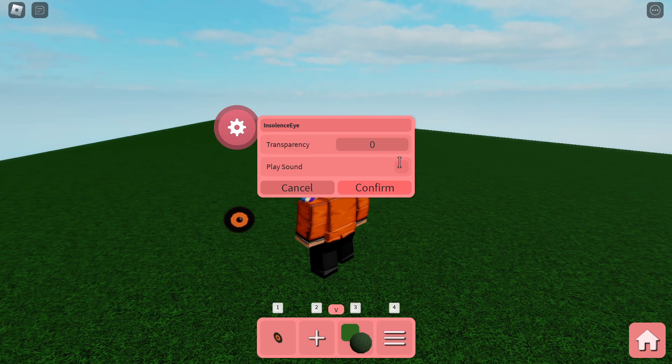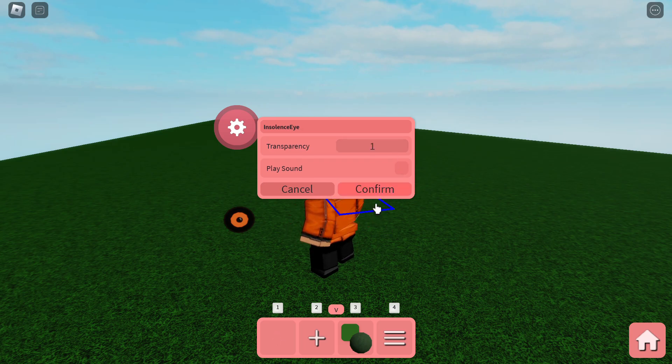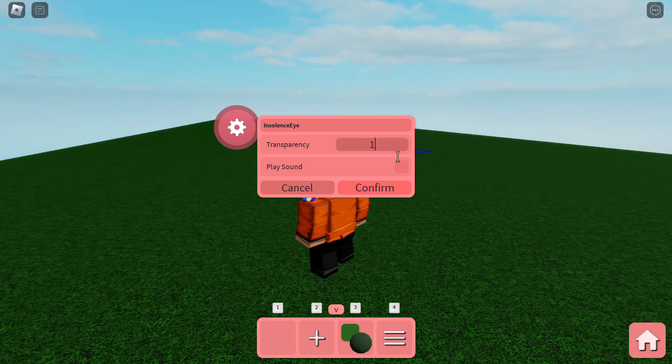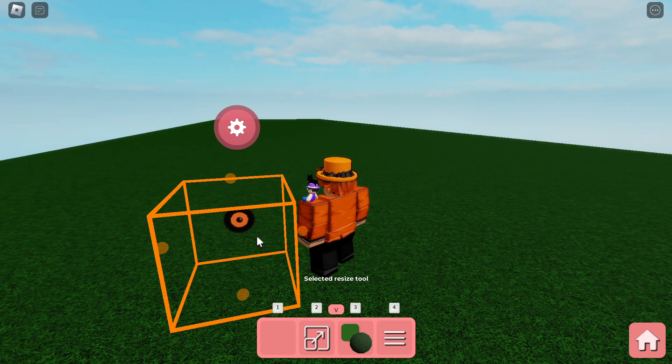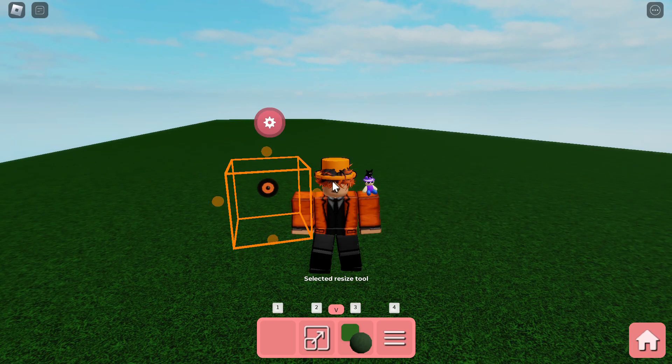Right here, you can see the settings — it can make the transparency, it can make it invisible, which I find to be cool. And then there's Play Sound, which doesn't really work unless you're actually in the game. But you know what you can also do?